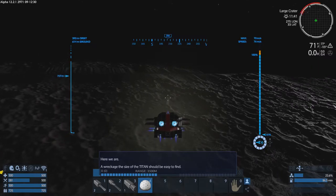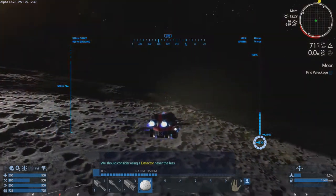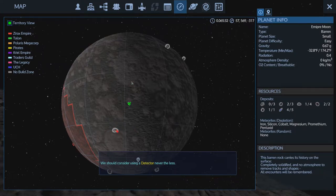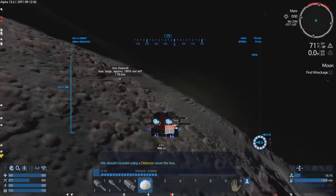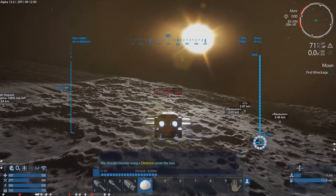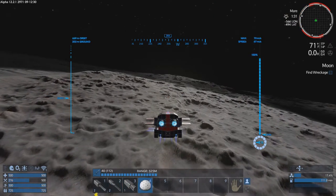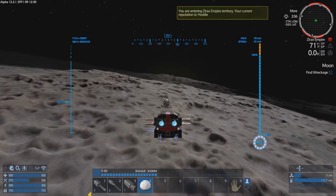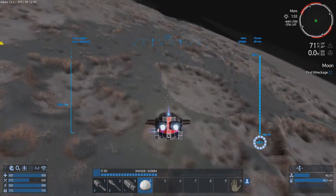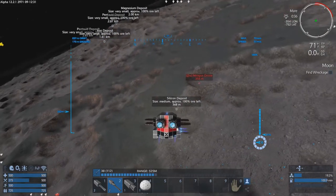All right, here we are at the wreckage. The Titan should be easy to find. We've already been around this moon, so let's do a scan. There's a minigun drone by the silicon — I want to give it the rail gun treatment real quick. There it is! Going in the wrong direction — we're in the Zerax Empire area. Serpentine, serpentine! There he is right there — that's what I wanted.